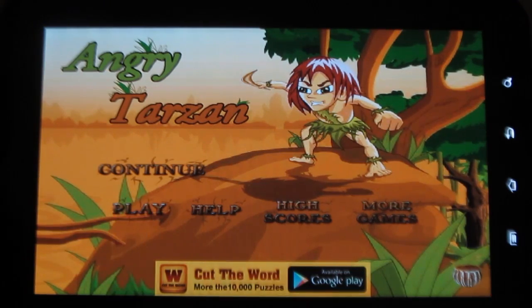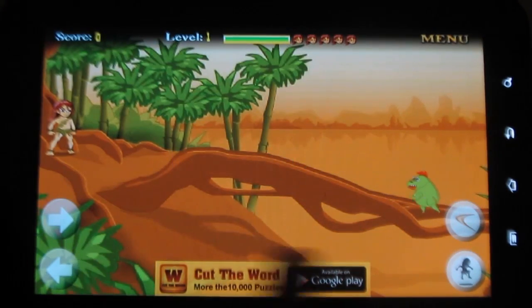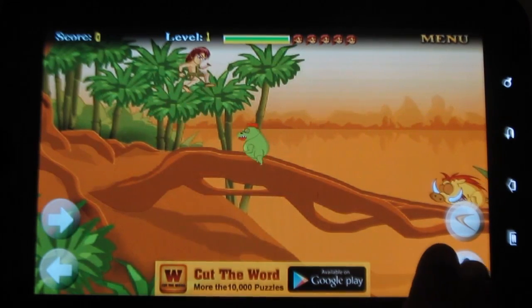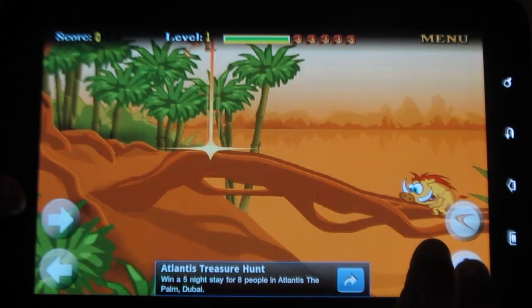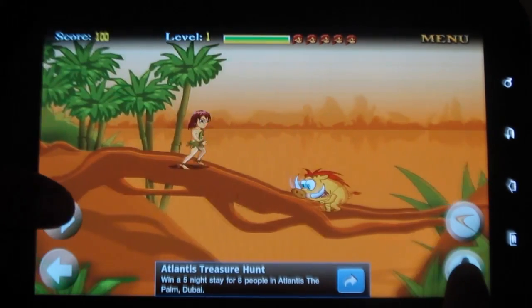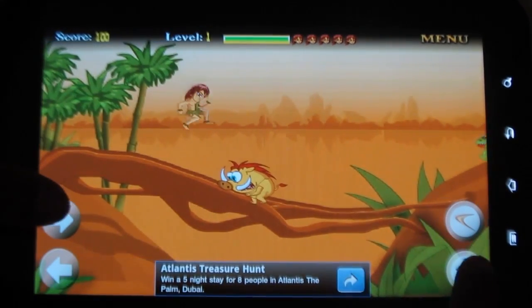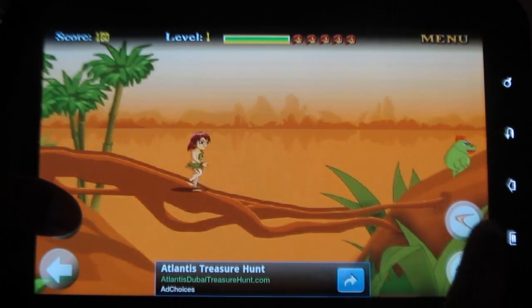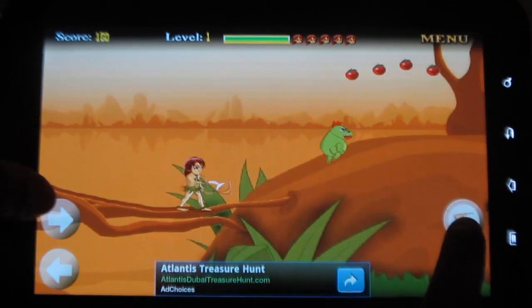Now let me try playing the game. You have tab buttons and you have to perform using that. You have to kill the enemies. You have to jump on them in order to kill them.